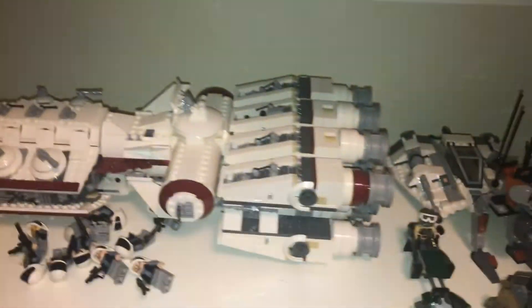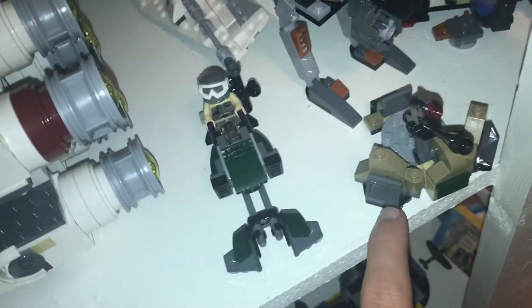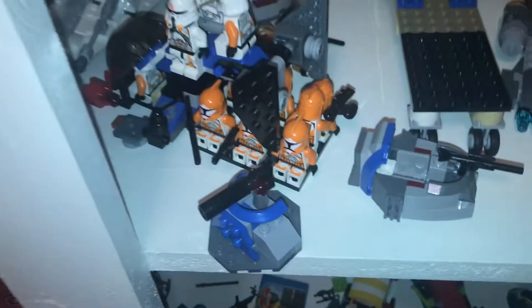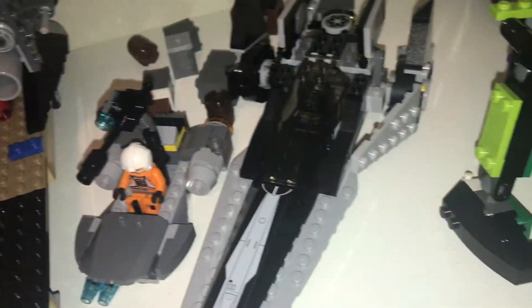That's from a battle pack — same battle pack. Oh, there's the Snow Speeder — that was from a battle pack. This was the Drop Ship, just from a battle pack. These clones were not included but it was actually three stormtroopers and one shadow trooper — the shadow trooper was awesome. That's from a battle pack — it's a V-Wing, pretty much destroyed it because I don't like those.